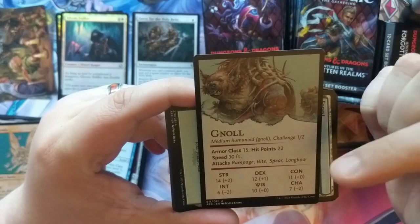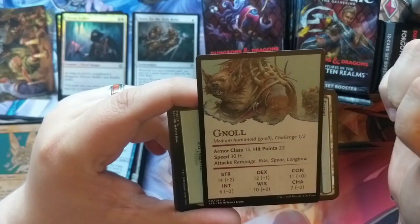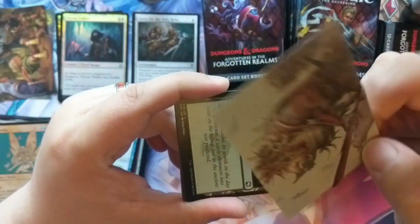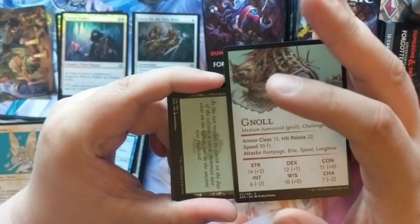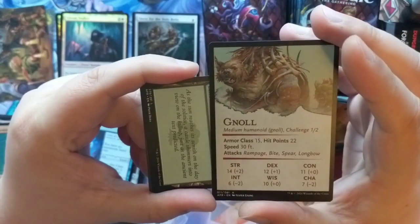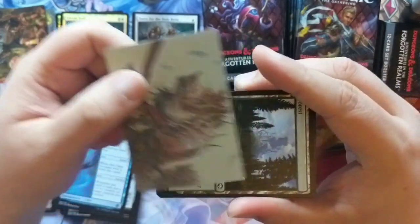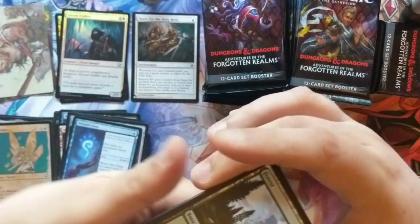He's a gnoll — humanoid monster, challenge rating half, 15 armor class, Rampage, Bite, Spear. This is its stats. This is so cool. The artist — this is Jesper Ising. Congratulations Jesper — you have one of the coolest art cards. I think they feel a little thicker than the regular cards.